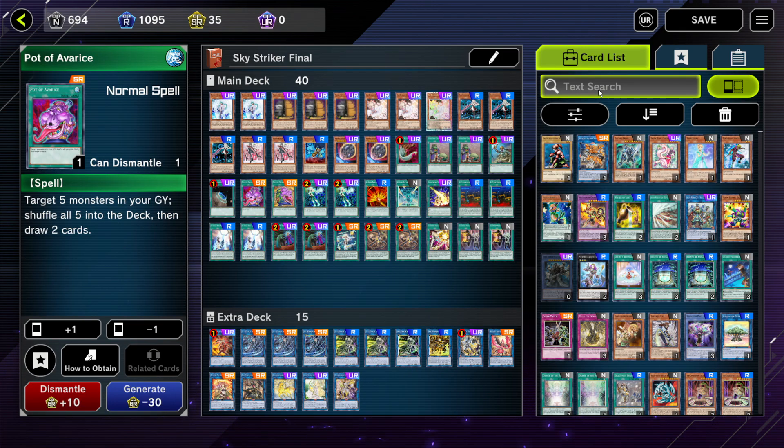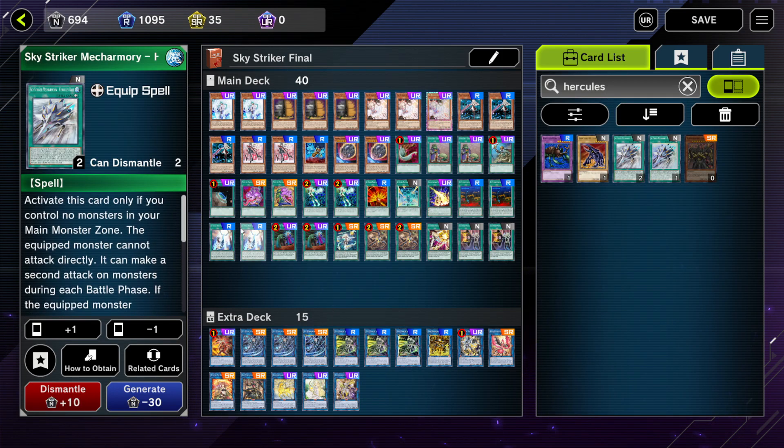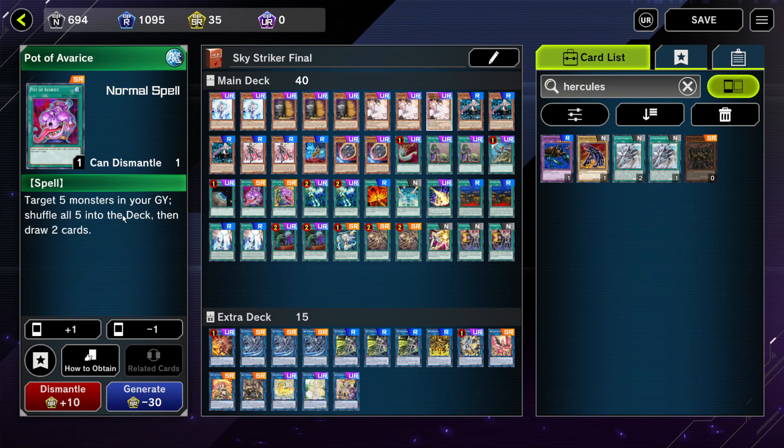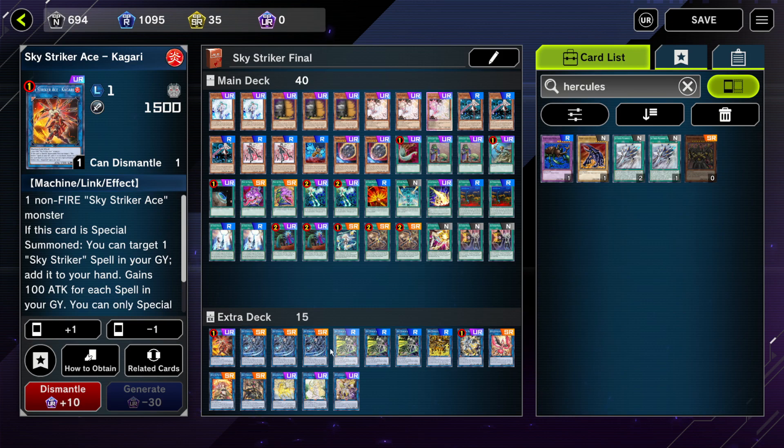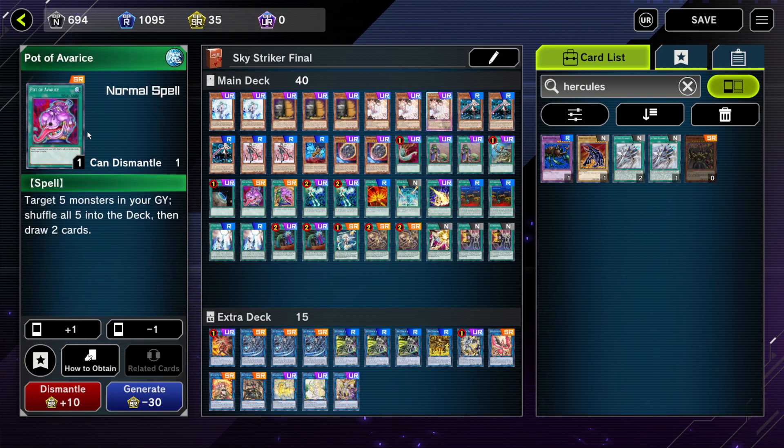Then I play Pot of Avarice — I think this card is better than Hercules Base. It lets us recycle 5 monsters and then draw 2 cards. You can recycle cards like Kagari, Rei, or Hayate. It's a really really good card, but I play it at 1 because if you have 2 it becomes a brick card.